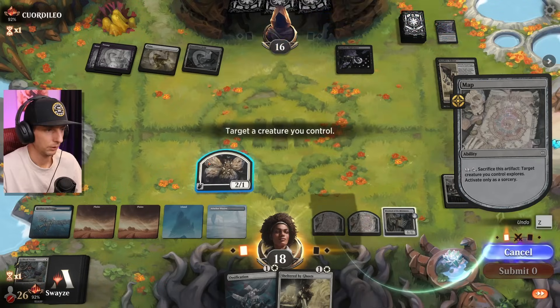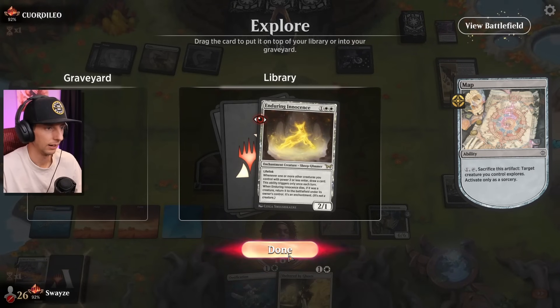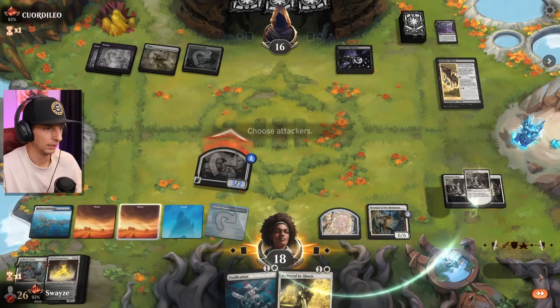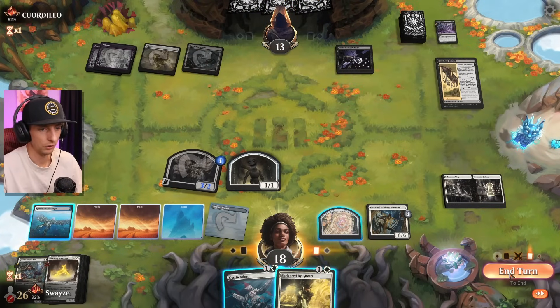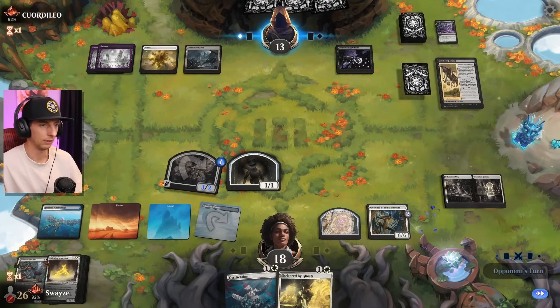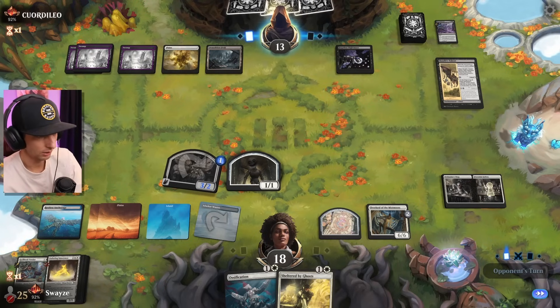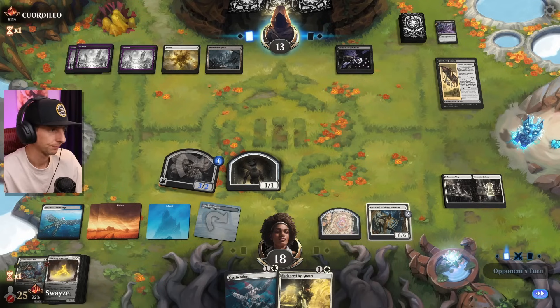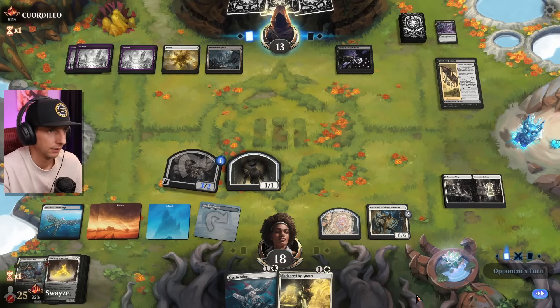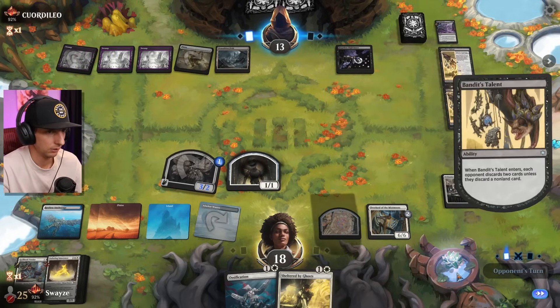There it is — that's all we needed! I could take this if I want to but I don't really care to right now. I'm gonna hang on to Sheltered by the Ghosts because whatever creature I put it onto, if it gets removed, that's not gonna be good. I could have attacked there too with my creature-land — I keep forgetting to do that.